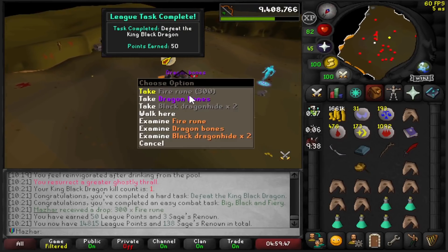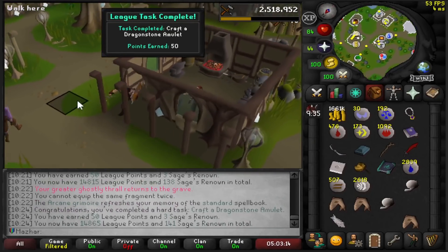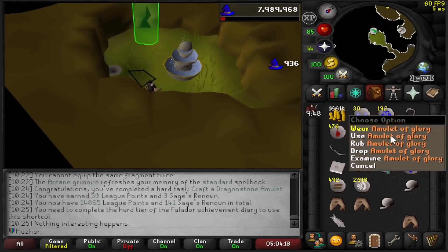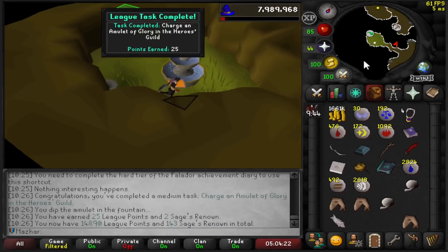50 points for the KBD kill. Craft a Dragonstone Amulet — this should be another task. Charge my glory — and that is 25 more points.